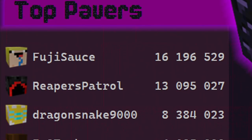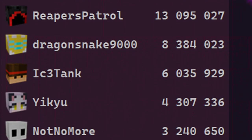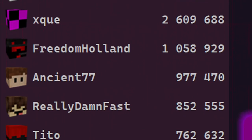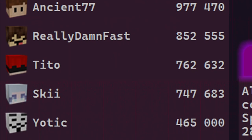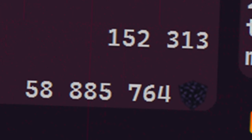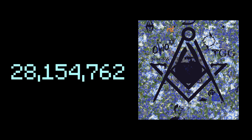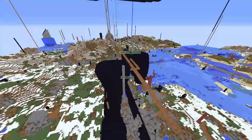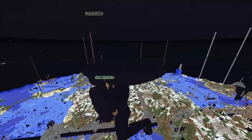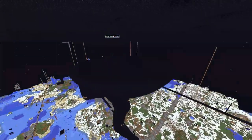In 68 days, Fujisauce, Reaper's Patrol, Dragonsnake9000, Ice Tank, Yikyu, Not No More, XQ, Freedom Holland, Ancient77, 6WJ, Ski, Yachtic, Quaz, and I placed a total of 58,885,764 obsidian. The Spawnmasons logo provided 28,154,762 obsidian, showing the scale of its massive size. The last 30 million obsidian was from other obsidian logos. The Spectrum Builders also created four 110,000-block obsidian Atlas statues built on each axis to hold up the roof.